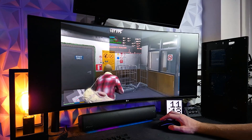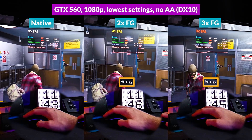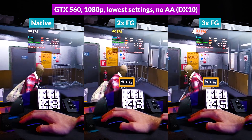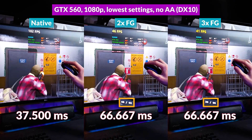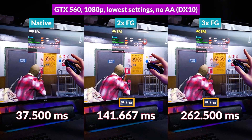Now we're looking at subjective and objective latency measurements using slow-mo footage at 240 FPS, capturing a 160Hz monitor to see frame distances in milliseconds. With the GTX 560 moving the mouse left to right, native feels near instant, but 2x and 3x show obvious input-to-display lag. Measured latency at native was about 37.5ms. With 2x frame gen that jumped to 141.667ms — 4 times slower than native. With 3x frame gen, it reached a jaw-dropping 262.5ms, which is 85% slower versus 2x and 7 times slower versus native.